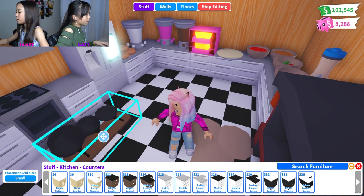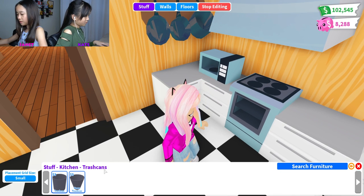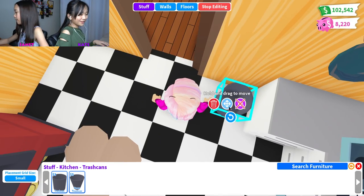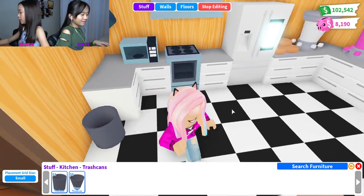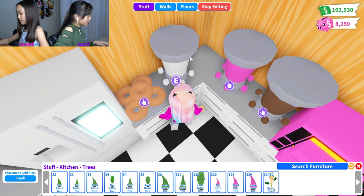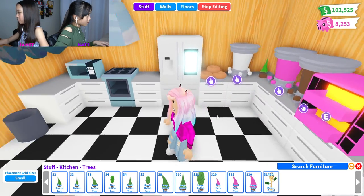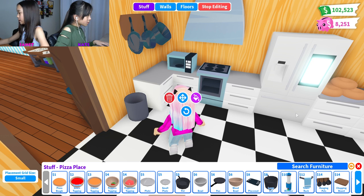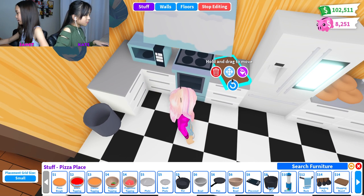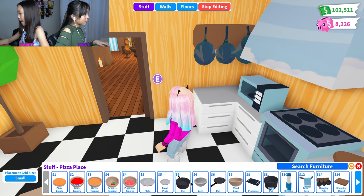Maybe I should move the pots and pans holder over here. I accidentally clicked on a shower! I'm going to get a regular trash can — I don't like the fancy one. I'm going to put a large styling tree over here in the corner, maybe put a small tree back here. A chopping board right here — make it a little slanted to make it look like I didn't purposely make it look good. And I'm going to be getting maybe a wooden bowl.